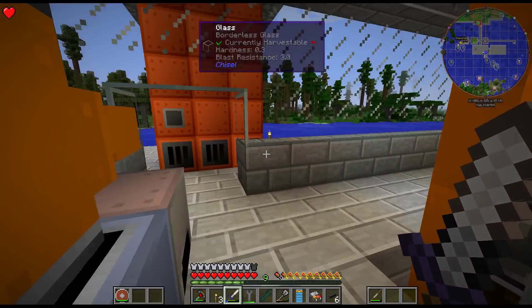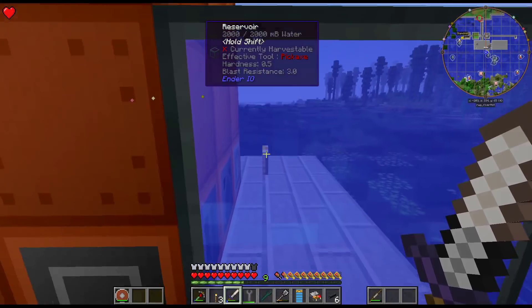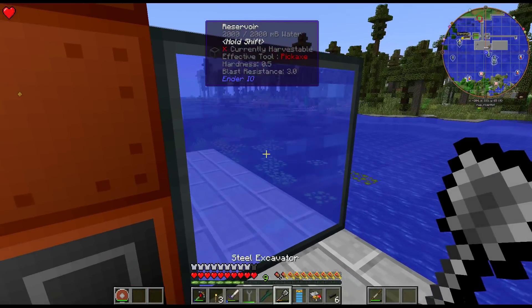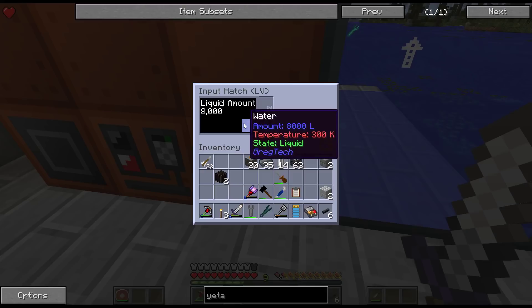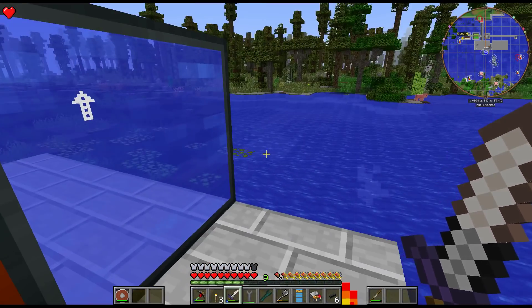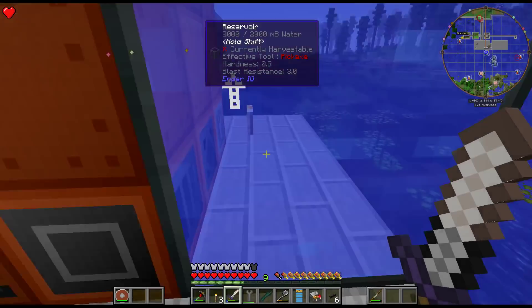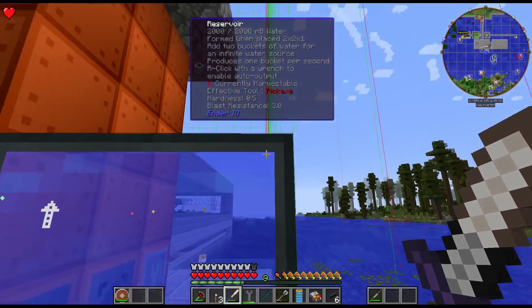So this Yetta wrench — we go over here. I've filled the reservoir with water and all I have to do is right-click the input hatch with the wrench and you get the little arrow, which means it's on output mode. Then it is filling up the hatch with water. I have tested this in a test world and had this filling a bronze boiler and a tungsten steel boiler from the same reservoir — it did it no problem, so there's no fear of running out of water.